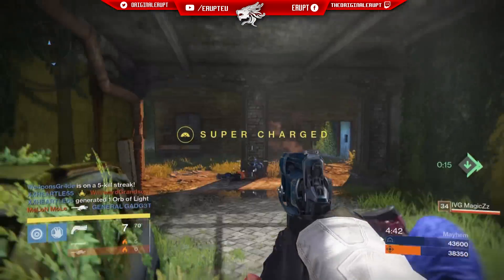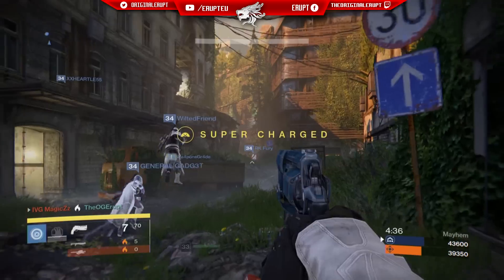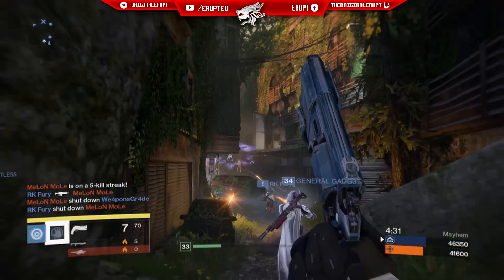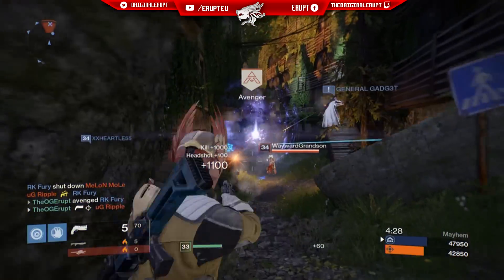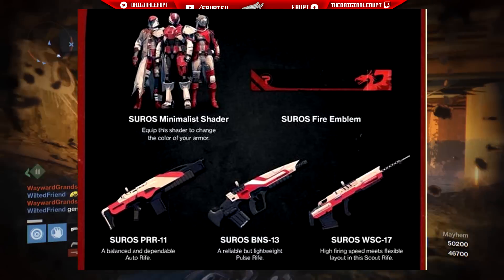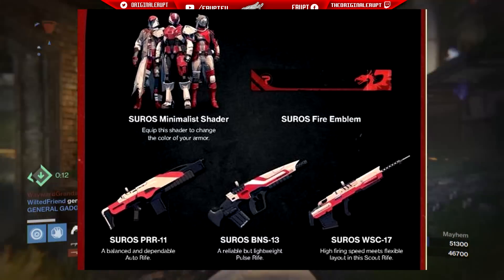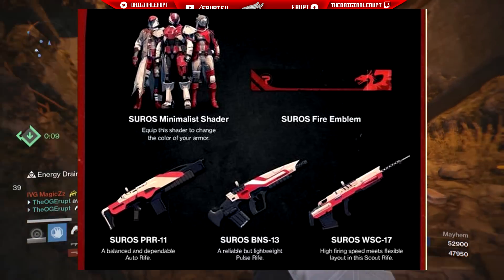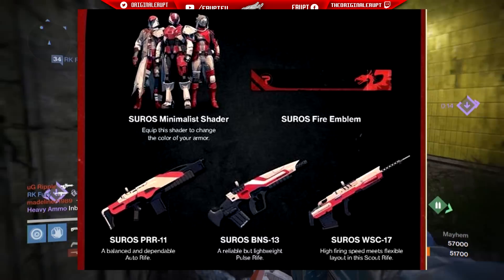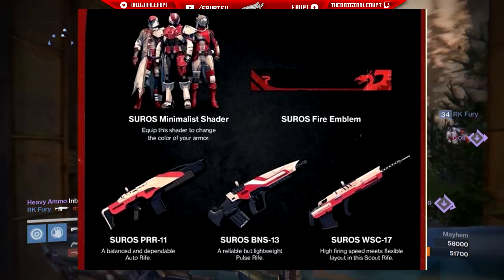Now let's take a look at the last weapon you get with the Suros pre-order bonus for the Taken King — the Suros WSC-70. A high firing speed meets flexible play in this scout rifle. Scout rifles are known for a slow fire rate, but from the description it sounds like this one will have a quicker fire rate compared to the normal scout rifle. Once again it perfectly executes the red and white theme, and it's got a very nice barrel with big holes at the end, making it look realistic while also adding that futuristic element that I love about anything Suros makes.